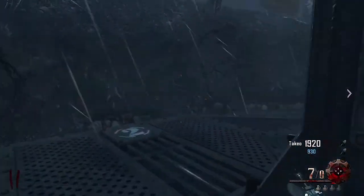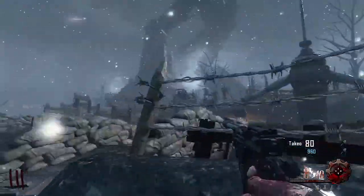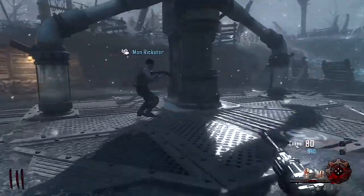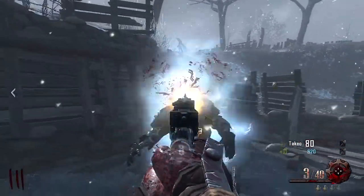The locations of these 115 generators are in spawn, in the trenches, by Speed Cola, by Double Tap Root Beer, by Juggernog, and then also one in the church.